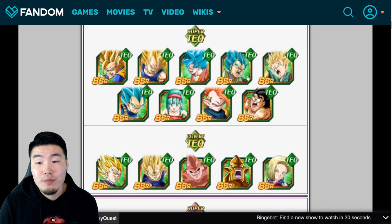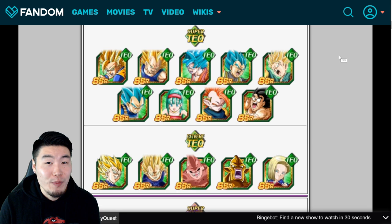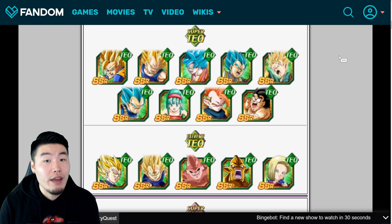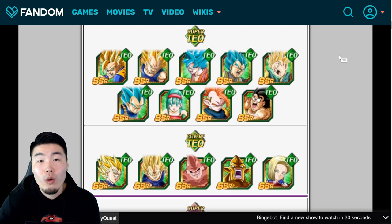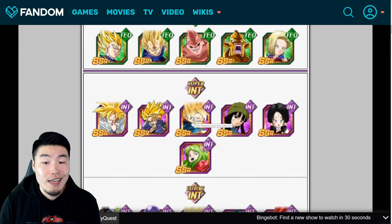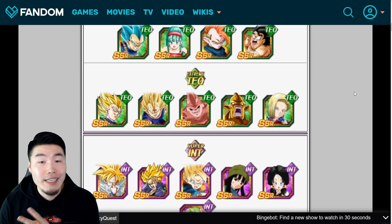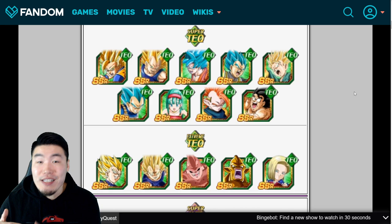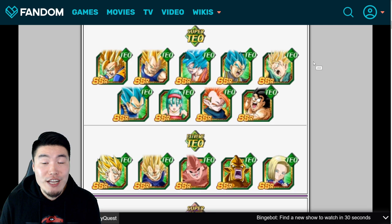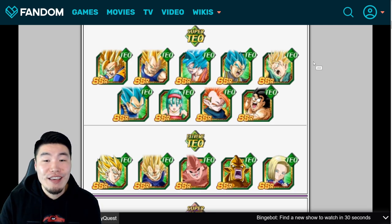Moving on to TEQ types — TEQ Super Saiyan Kid Trunks is a must-pickup in my opinion if you don't have him. He gets up to 274% attack and 70% damage reduction with his awakening, but only when paired with either a Kid Goten or a Krillin. So if you're going to pick him up, make sure you also pick up INT Super Saiyan Kid Goten, because when they're together on the same rotation, some crazy things happen. By themselves they're just okay, but together they're so good they're both worth the pickup.